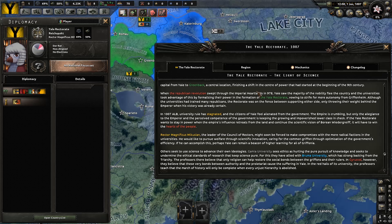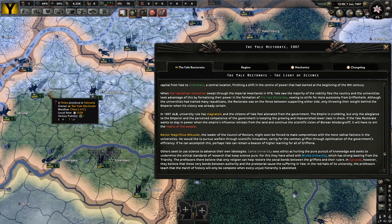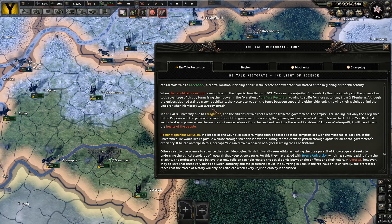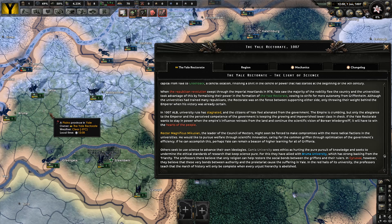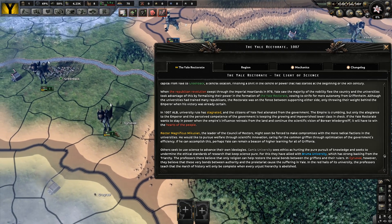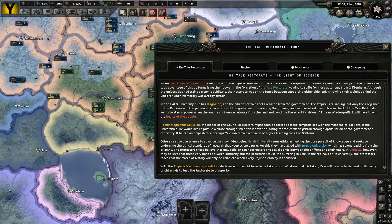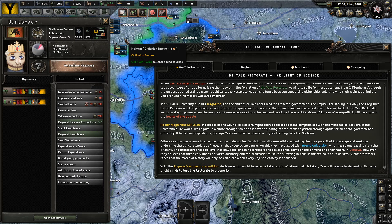Others seek to use science to advance their own ideologies. Gamia University — over here — sees ethics as hurting the pure pursuit of knowledge and seeks to undermine the ethical standards of research that keep science pure. For this, they have allied with Bruma University, which has strong backing from the Triarchy — Bruma University is over here. The professors there believe that only religion can help restore the social bonds between the Gryffins and their rulers. In Cyrusval — in the southeast — they believe these very bonds between authority and the proletariat cause the suffering in Yale. In the Red Halls of its university, the professors teach that the March of History will only be complete when every unjust hierarchy is abolished. With the Emperor's worsening condition, decisive action might have to be taken soon. Whatever path is taken, Yale will be able to depend on its many bright minds to lead the Rectorate to prosperity.